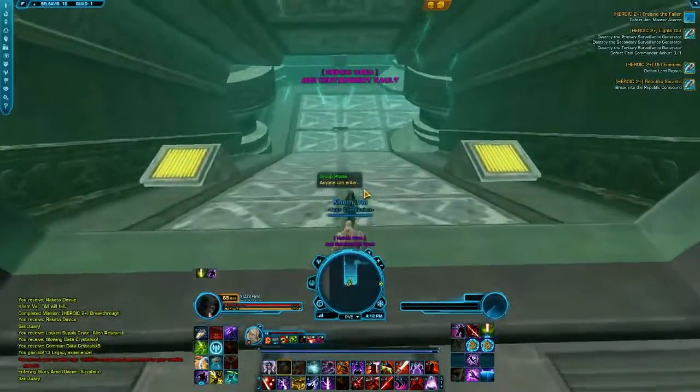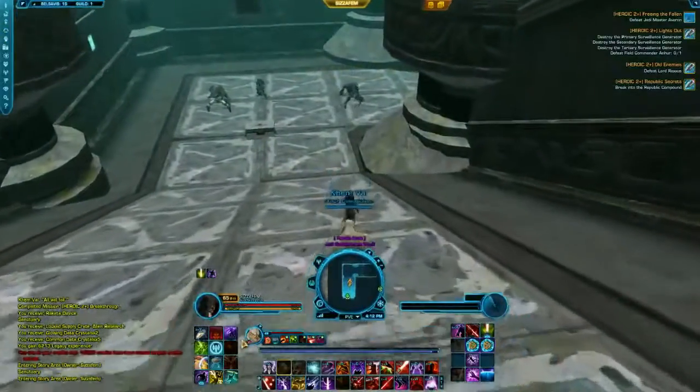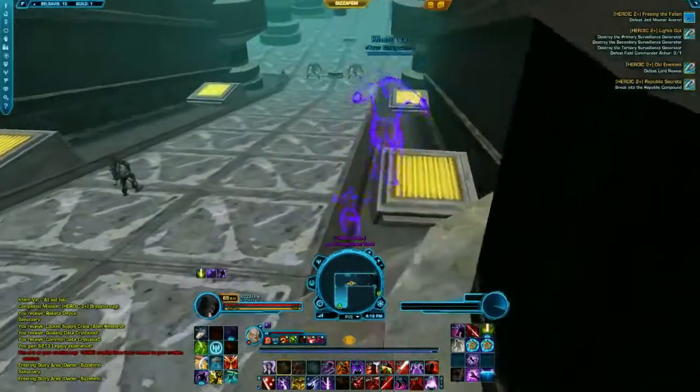Welcome to another weekly stealth run with Sisypher. Here we are doing Freeing the Fallen on Belsavis. This is one of the simpler and faster quests to complete.